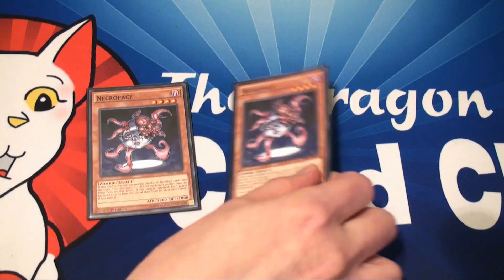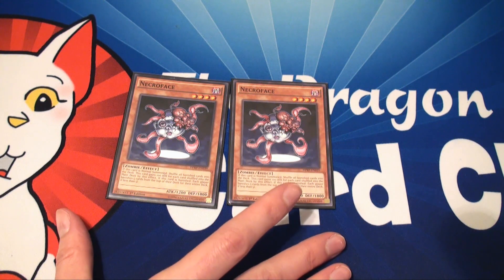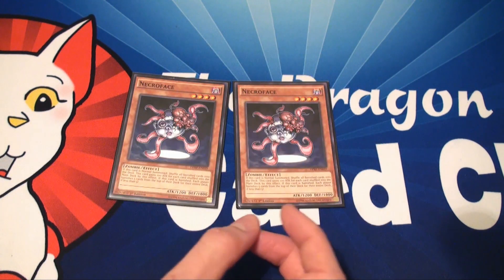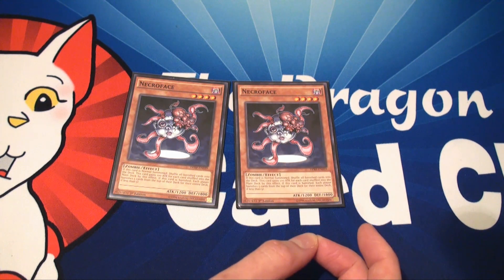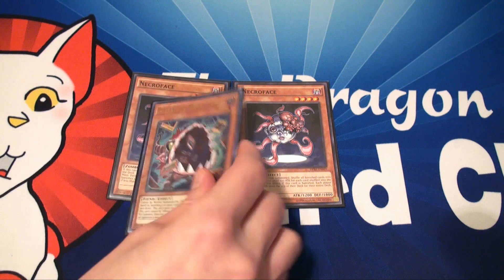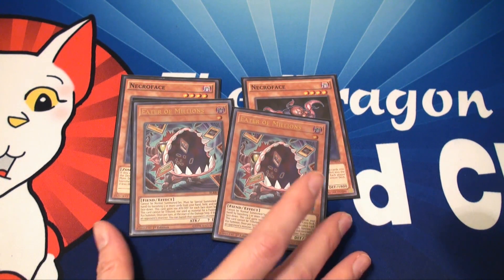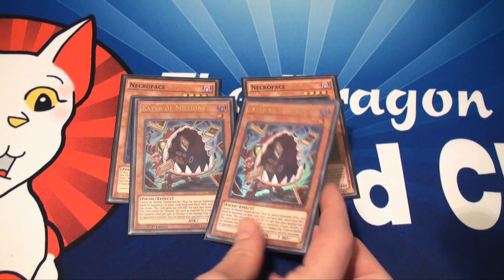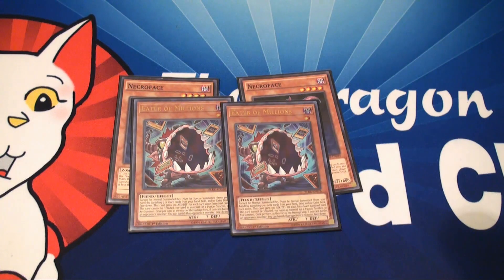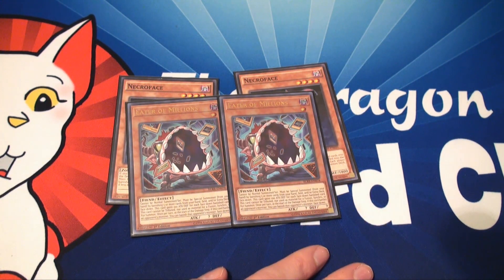For the side deck, I have two Necroface. There are occasions where your spirit messages can get banished, which is really bad. But if you just normal summon Necroface, it will return all those banished cards back to your deck, so at least you can get the spirit message restarted. Two Eater of Millions — it's a dark level 1 monster, so it's another target for Dark Sacrifice, and it's a really good stun card. All you do is banish five cards from your extra deck, get it out, and once per turn when it battles a monster, that monster gets banished.